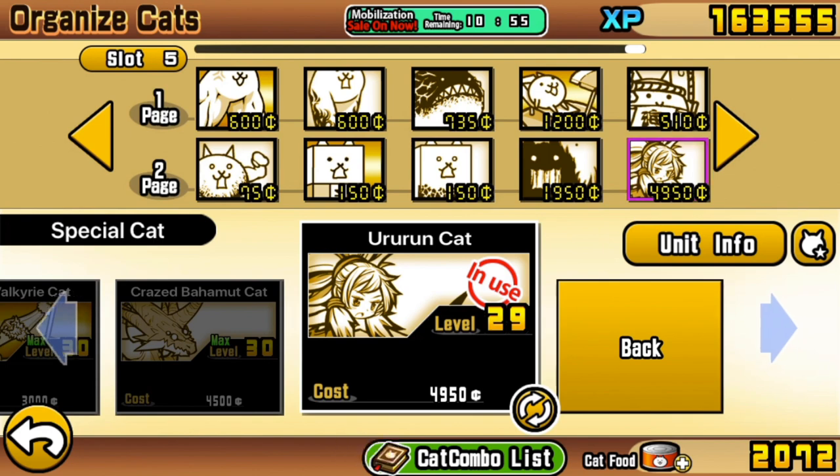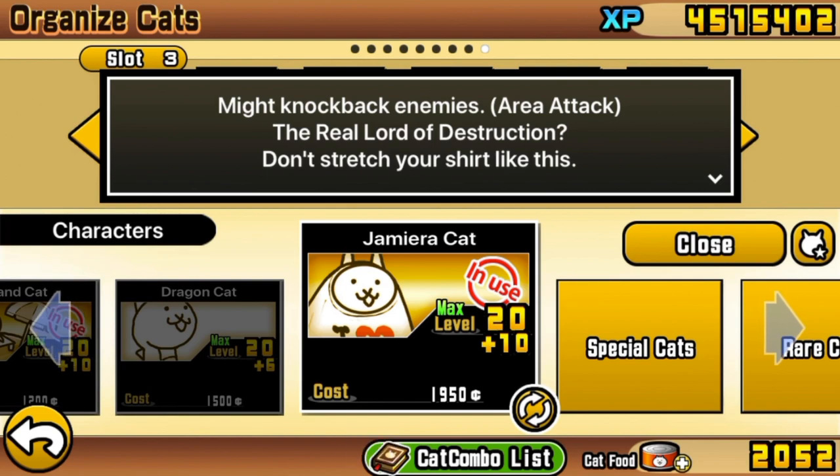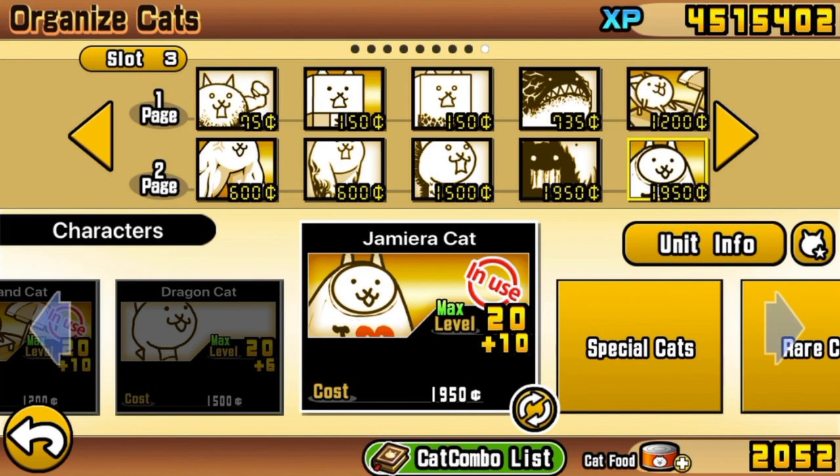However, I'll be keeping to this no-gacha version of the strategy to make it as completely accessible as possible. Even without Arurin cat, jameera cat benefits a little from using the two legs cats in a combo, as it might knock back enemies. But I'm going to do it without any combo effects, to provide an even more accessible base level in case you don't have jameera cat, so we won't be relying on it.